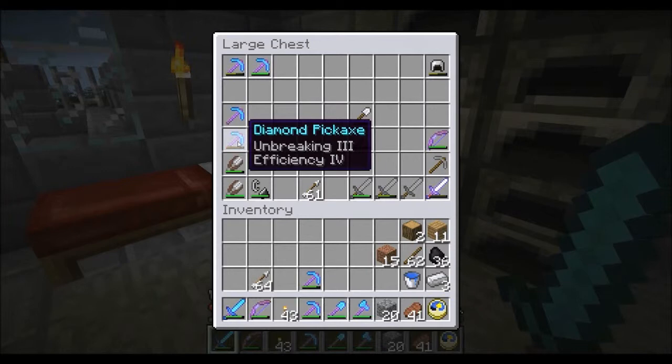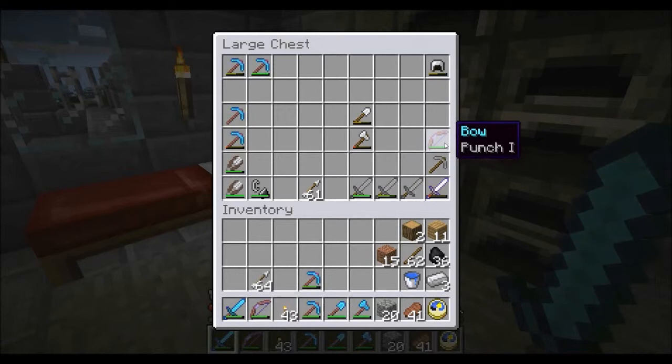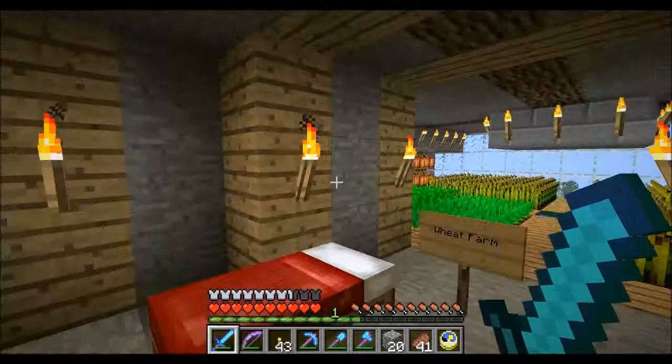I've got Fortune II and Unbreaking and it's nearly broken, so I need to repair that soon when I get the levels. I carry an Efficiency, Unbreaking, and Fortune pick as well as another work pick, which is great. My sword has Sharpness and Knockback and my bow has Power. I also have a bow with Infinity and Power III, but I'm saving that for when I go to the End — I don't want to use it up before I get there.